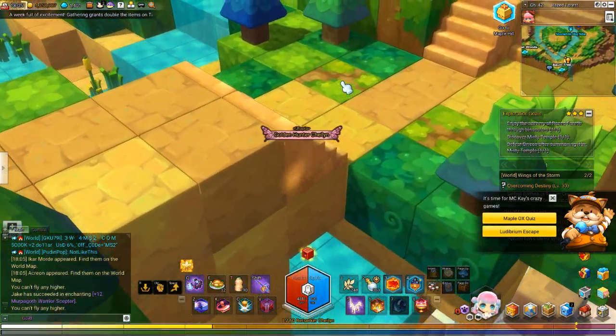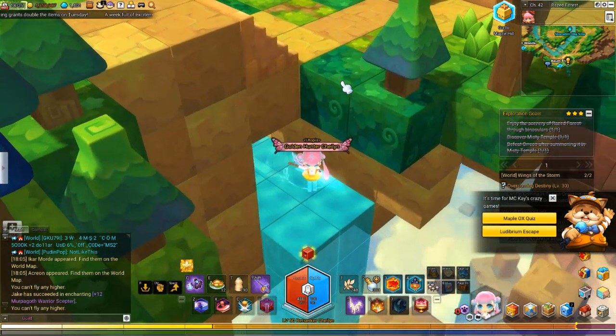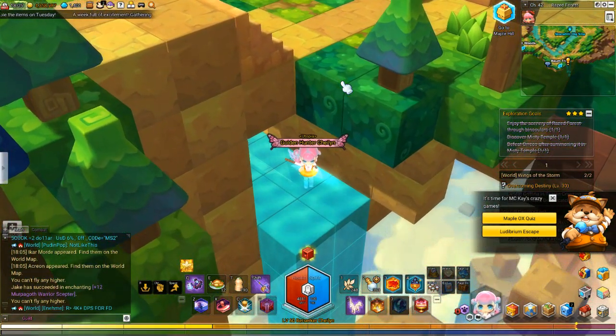Underneath this bridge, there is a little gully hole right here that I'm standing in, and this one is not here right now either. But those are the two golden chests in Raised Forest.